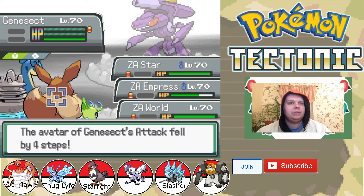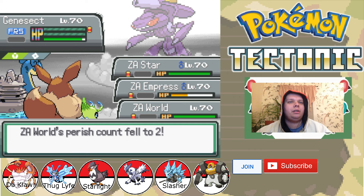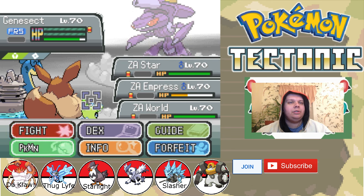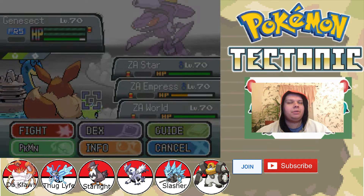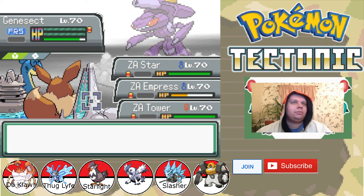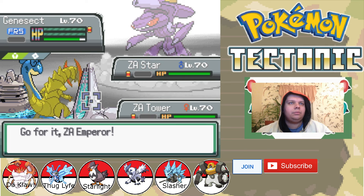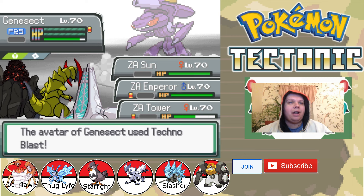Iron Head. Techno Blast — I thought you loaded a Chill Drive. You're targeting my Celebi, so you're probably going to go for the Iron Head, so we will send in the Sun there, send in the Emperor in the middle, and then we will send in the Tower to tank the hit. Yep, an Iron Head and Techno Blast — it's a Fire Techno Blast.